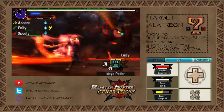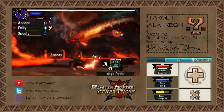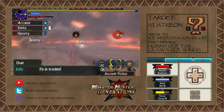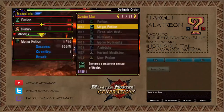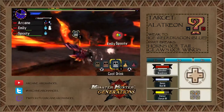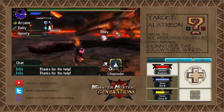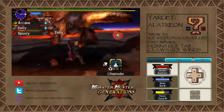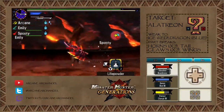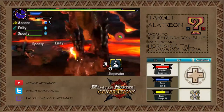There goes the Kirin Thunder — Kirin again. Those ice spikes will stay in the ground and they'll do ice damage if you touch them, so watch out. Unfortunately, when I'm using Striker style, I can't open the combo list easily because I used to have a button on my bottom screen, but because I'm doing Striker and the Hunter Arts take up that space, I can't do it anymore.